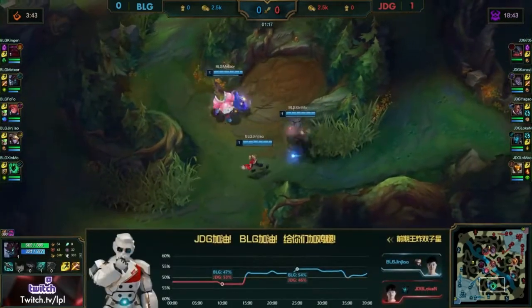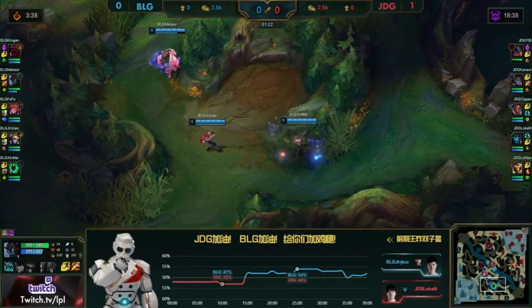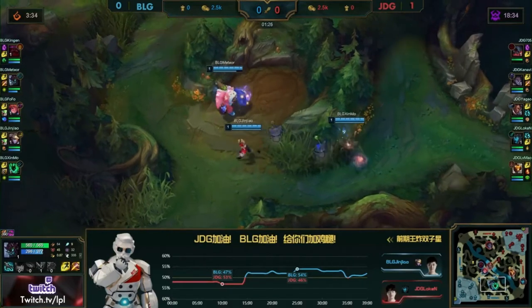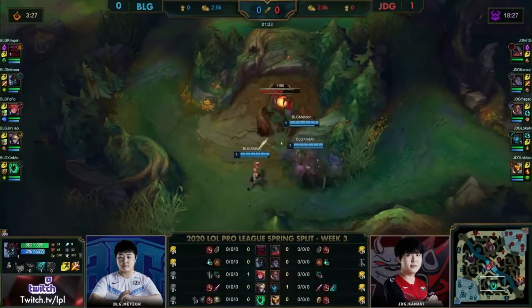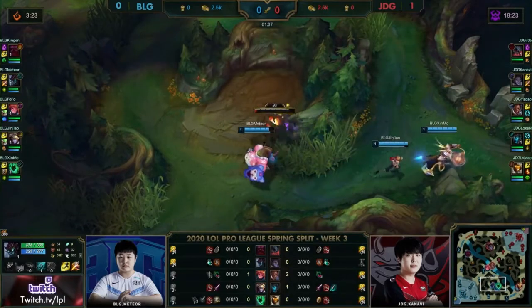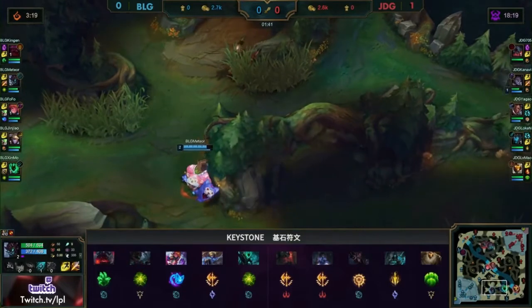Great setup in the bottom side as well — Lu Mao can poke early against Xinjiang and Xinmo, get them low for Kanavi coming in. You could see in the inventories as they go for that invade, Loken still had the Black Sphere because they didn't have time for that play. Obviously it takes quite a while to connect the Black Sphere to your support and when you're trying to make a cheese play like that, you don't have time.